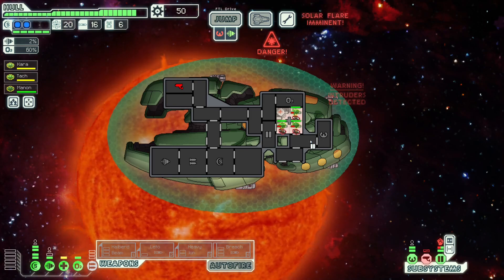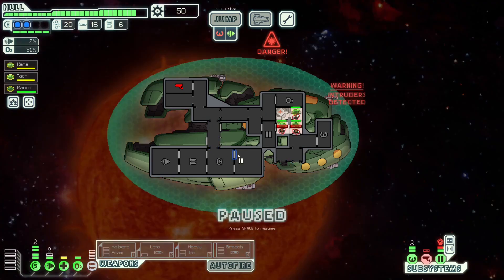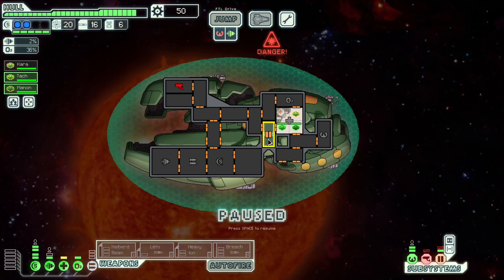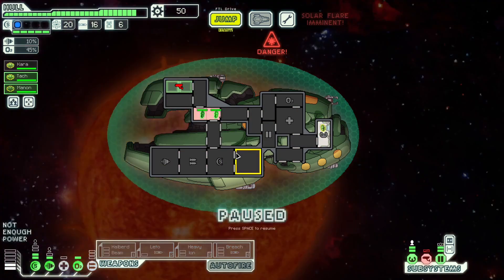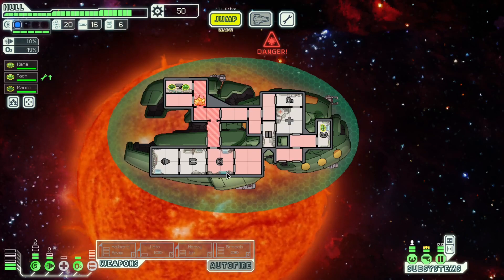I don't know where that fire started — it's not in any of my systems. Vent all the empty rooms. This guy will now run in here, which is a very dumb thing to do. I think the fire just went out. You get in piloting. We'll see if we can fix everything before we have to escape. I'm just going to fix the damn sensors — we'll take another solar flare. Yeah, we took one damage. It's fine.